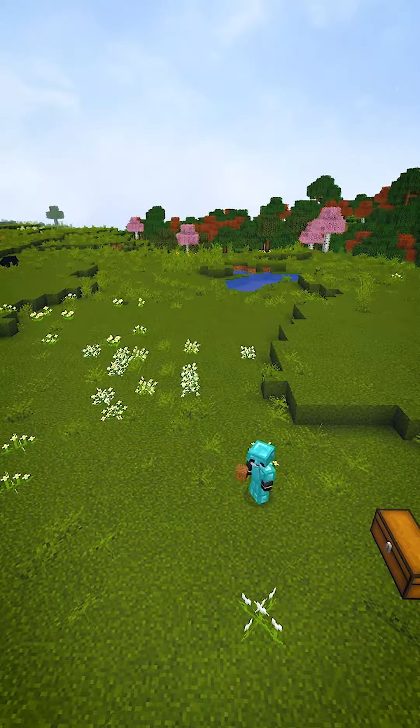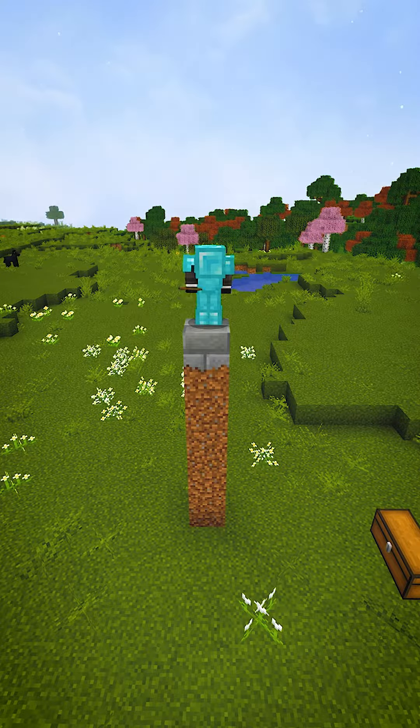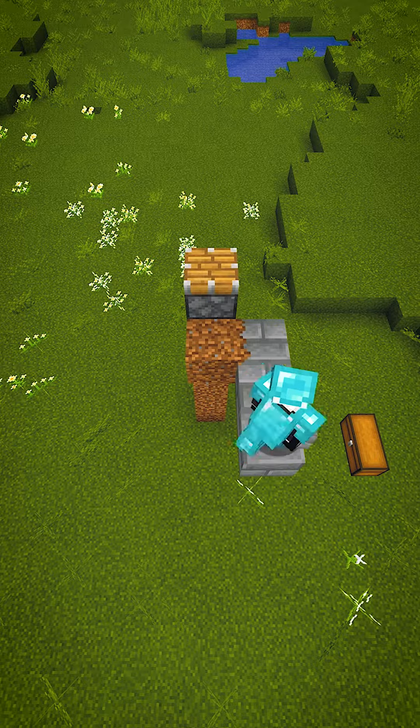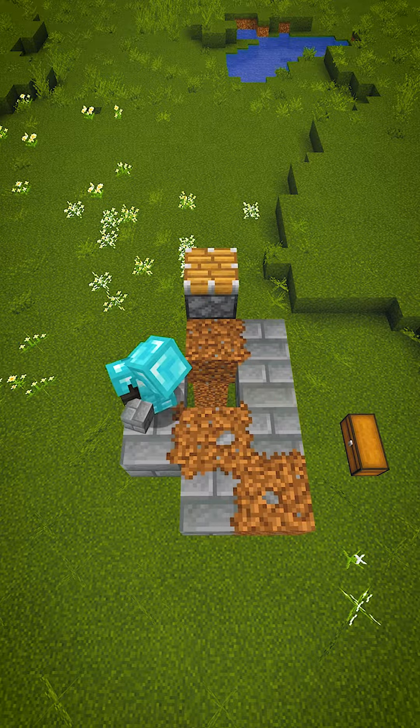Iron farms are awesome! Erect a pillar that's 5 blocks tall, add a building block, a piston facing upwards and place 3 blocks like this, 1 block like this and 2 blocks like this.